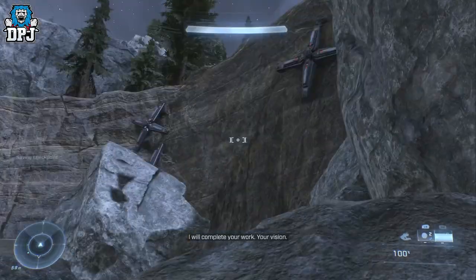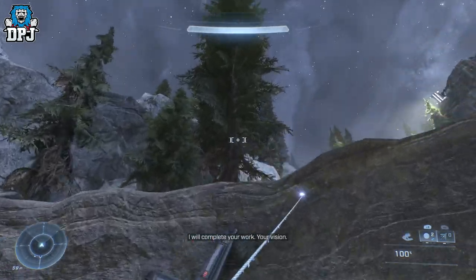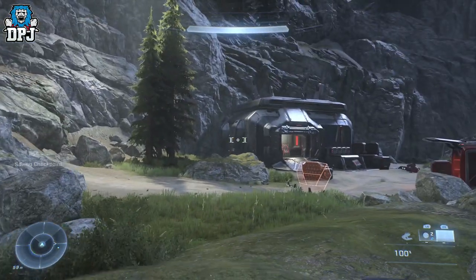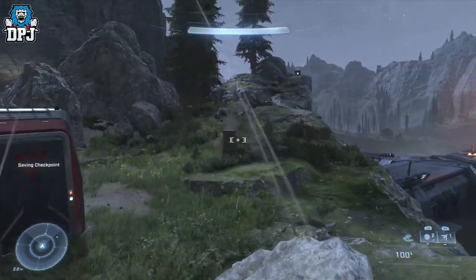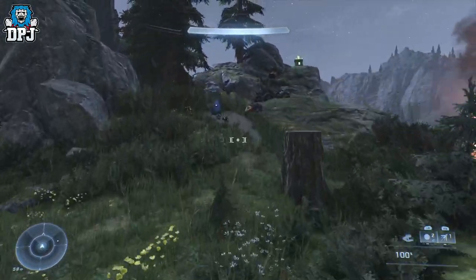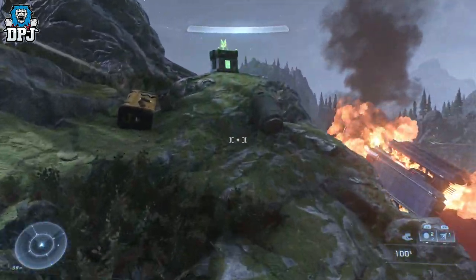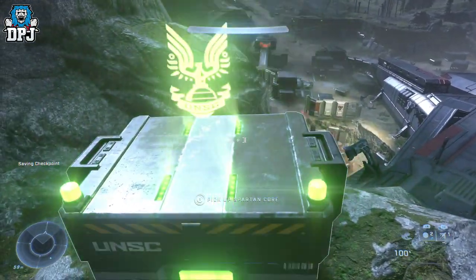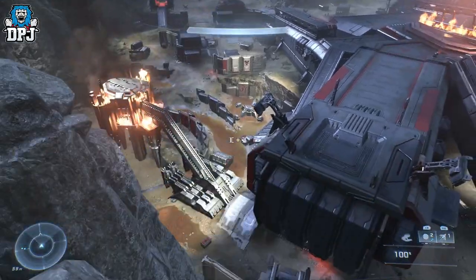Follow up there like that — we're a ninja! Go up again, and there we go. Just follow these rocks around to your right, and you can see right there at the top is the spartan core. Grab that, upgrade your character, and you are good to go.